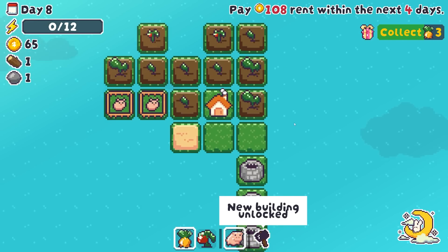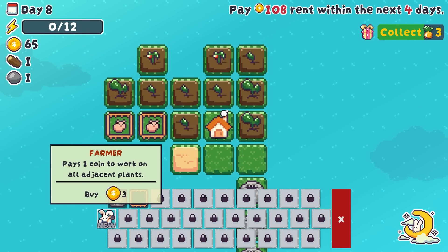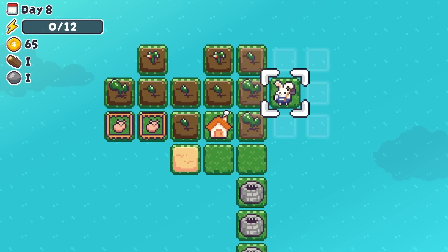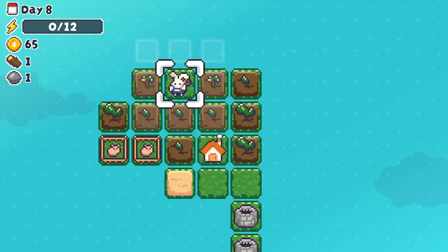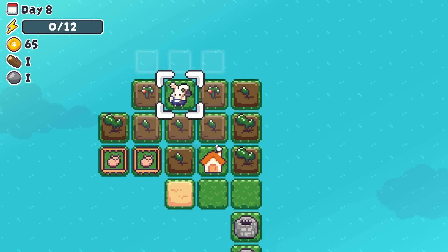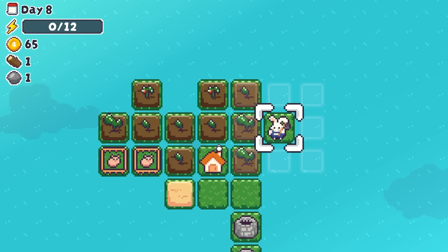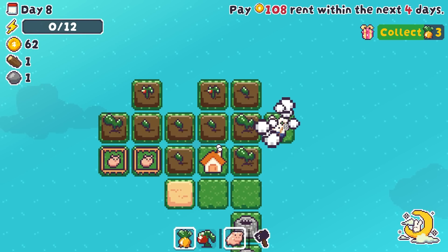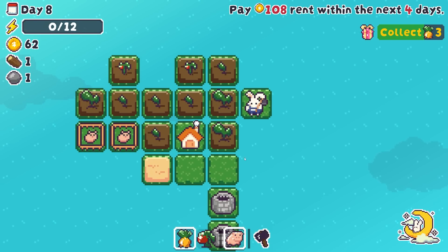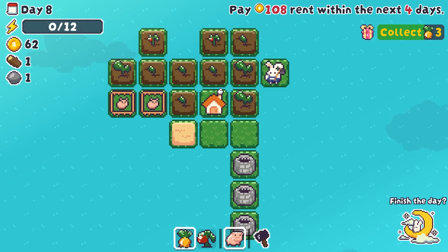What's our next rent payment? A hundred and eight. We've got a new building — a farmer. Pays one coin to work on all adjacent plants. Very, very interesting indeed. This is going to allow us to really, really get some crazy stuff done. I could place it up here, but I think we're going to place it over here for now. This is literally incredible — we're not actually going to be able to do anything with it right now, but we will very, very soon.